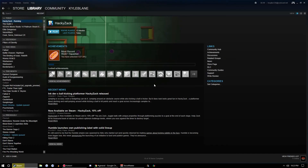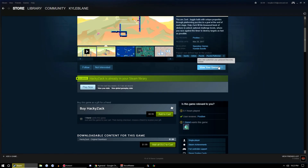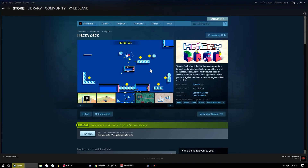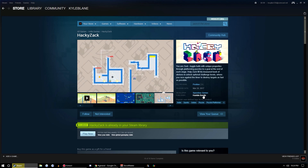Anyways, that's Hacky Zack — it's really stinking cool! It's on Steam for ten dollars, which is a pretty cool little platformer if you like platformers. It's a neat twist. Space Boy Games is the developer and Humble Bundle is the publisher. That's been a quick look at Hacky Zack — thanks for watching, we'll see you guys next time, adios goodbye!